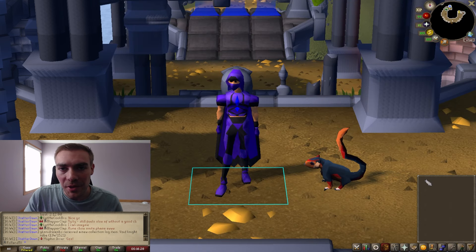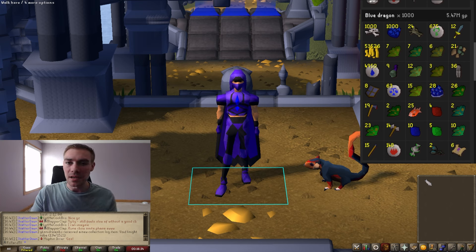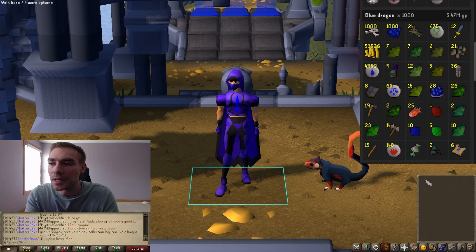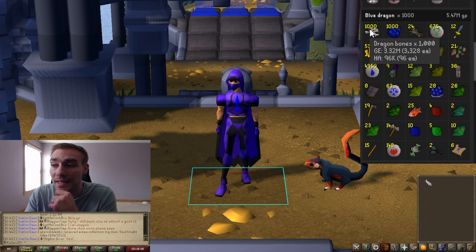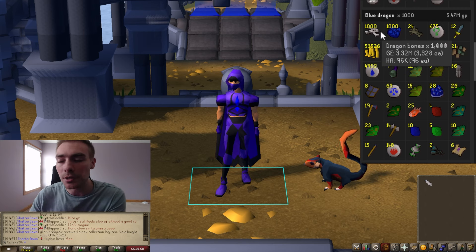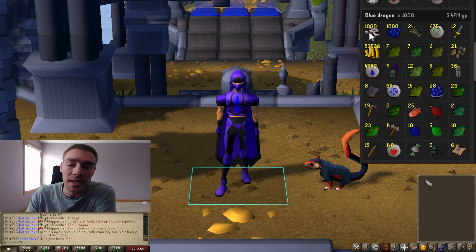The loot I got from a thousand blue dragons is 5.47 mil, which basically lines up with what the wiki said. I was able to kill about 100 of these an hour, so this took me about 10 hours to complete. As you can see, a thousand dragon bones and blue dragon hides — that's where your chunk of money comes from. The dragon bones are worth 3.32 mil and the dragon hides are worth 1.5 mil, so both of those are your giant money makers. Blue dragons are consistent because both of those drops are 100% guaranteed every time.